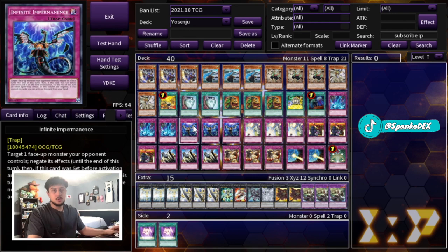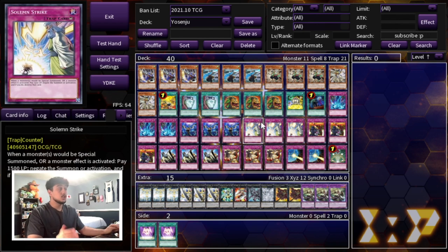Impermanence is pretty much the only hand trap you're really playing, but it is a trap card itself, and it's really, really good. Being able to lock out a spell-trap zone is also really strong. Solemn Strike is hands down probably the best trap card in the game right now — just being able to stop monster effects. It's good going first and going second, and it can stop summons. This card is really, really good.